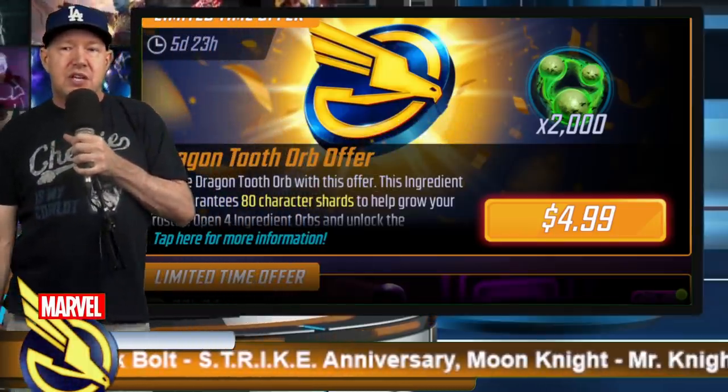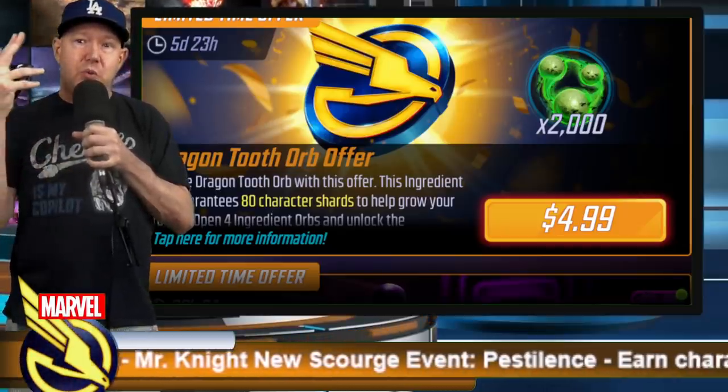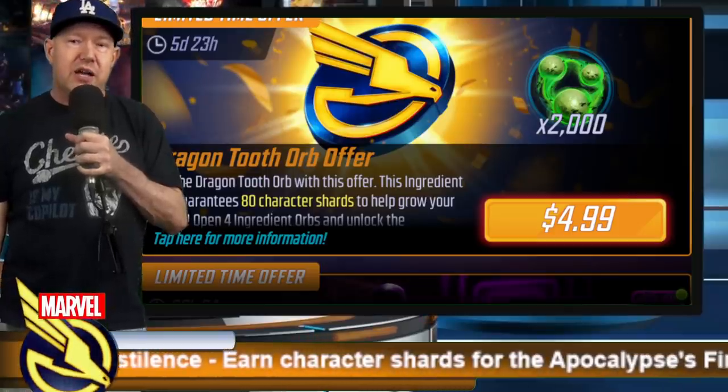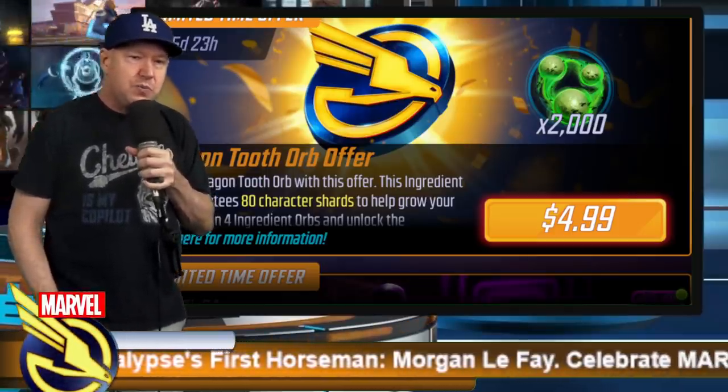One orb is here for sale for $5. The other three orbs are available by playing the game normally — one is in the milestone, one is in the event calendar, and one was awarded in a daily login during the four-year anniversary. There you go.